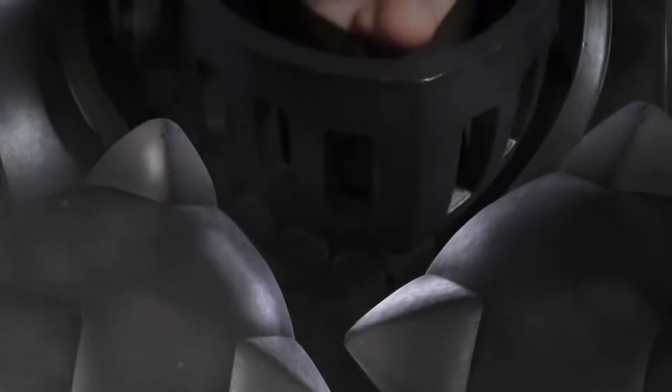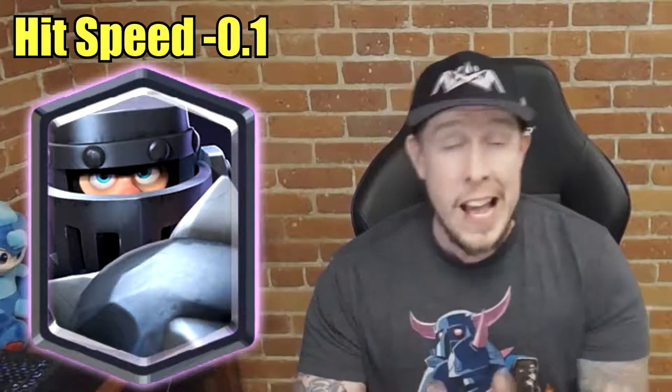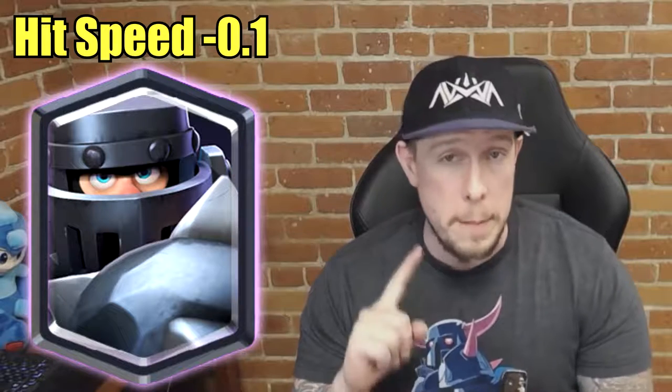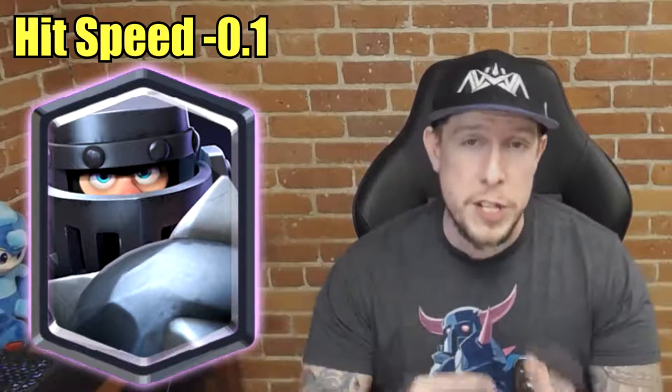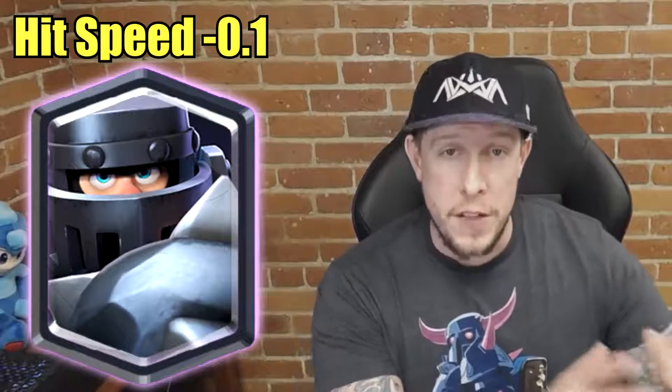The fourth and final buff — four buffs, six nerfs this time — is the Mega Knight. Mega Knight will be receiving a hit speed reduction, which is a buff, from 1.8 seconds to 1.7 seconds. I'm a fan of all these buffs. I think Mega Knight is right on the cusp of being meta-viable, and with all the PEKKA going around, I'm 100% in approval of this buff.